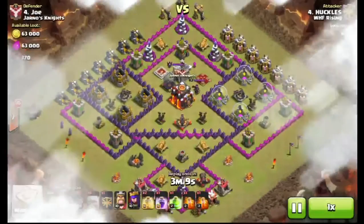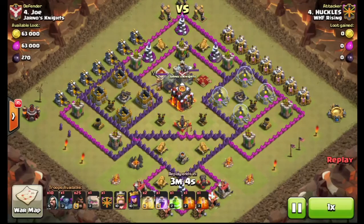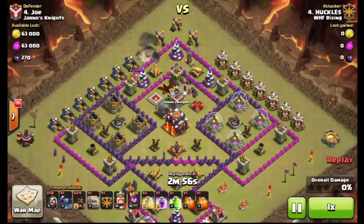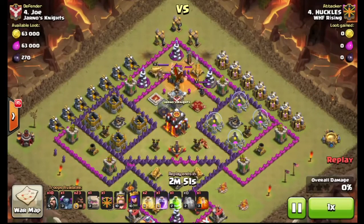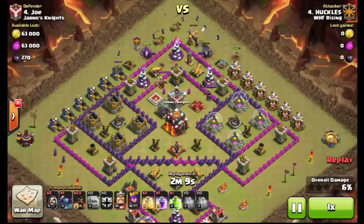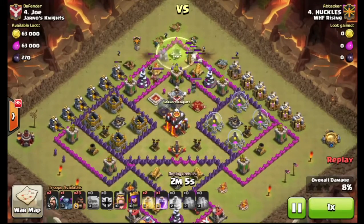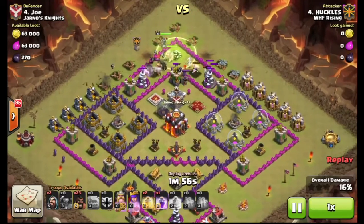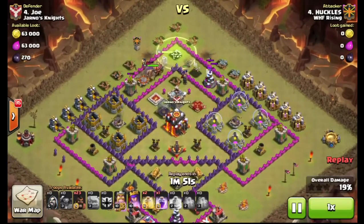Alright — Huckles going in on number 4. Four versus four with a weird fish or plane design base. He's going to trip that giant bomb, trip another giant bomb while grabbing the lure, uses that poison. He brings a Shattered Entrance with two golems, wall breakers, then sends whizards to help create that funnel. He's going to do PEKKA with hogs along with his royals, uses a jump spell in there.